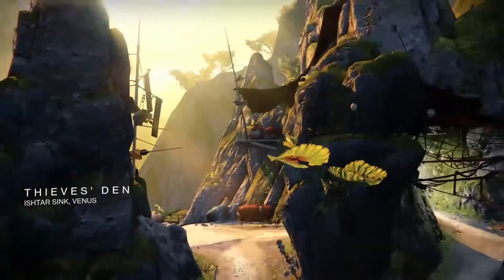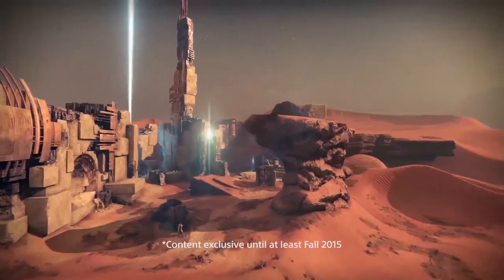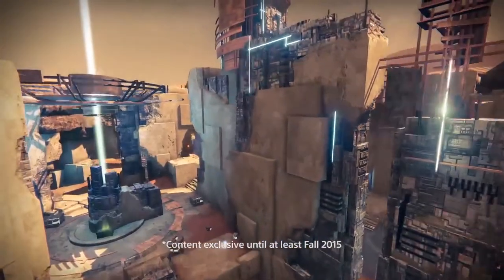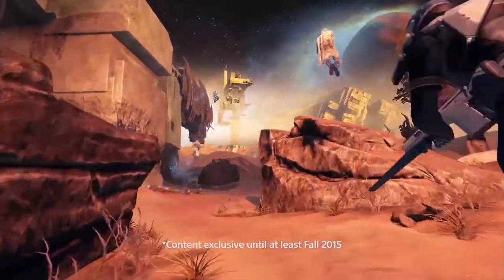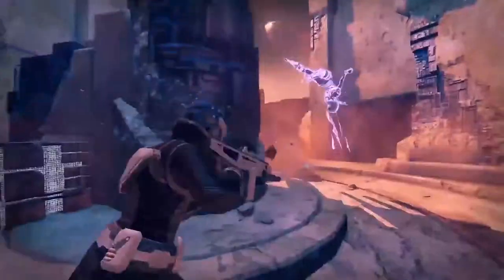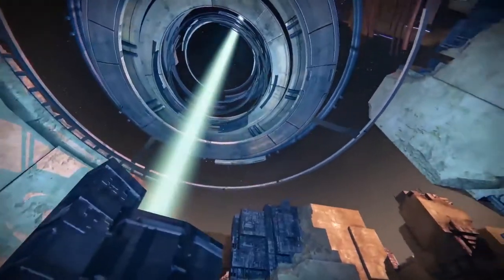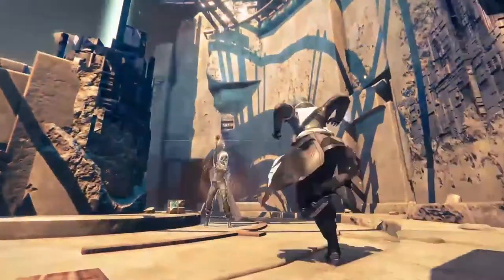Thieves' Den takes place on Venus, and it's inside an active volcano. And then there's Timekeeper, which is exclusive for PlayStation 3 and PlayStation 4 owners. It is a small map, great for rumble and skirmish. It takes place out in the deserts of Mars. There's crazy Vex architecture there that Guardians just don't understand. It really is an amazing competitive map.